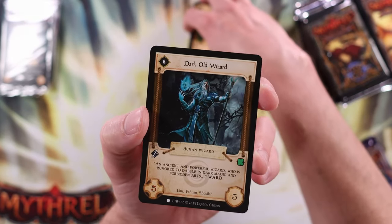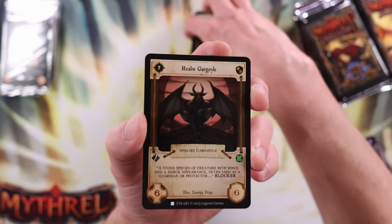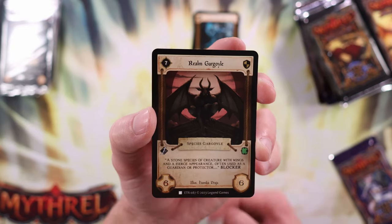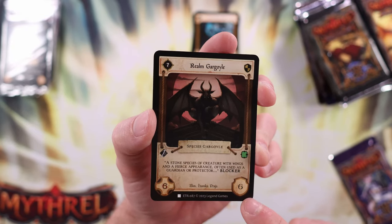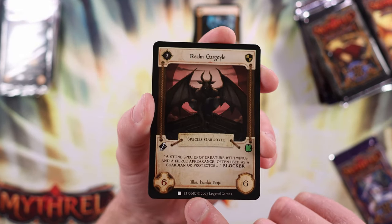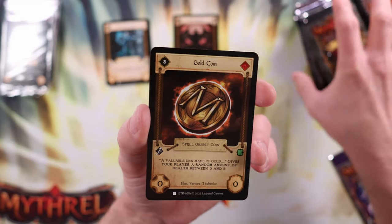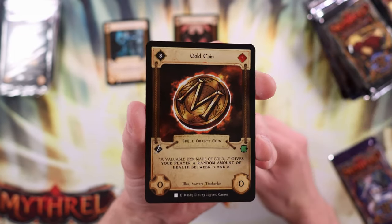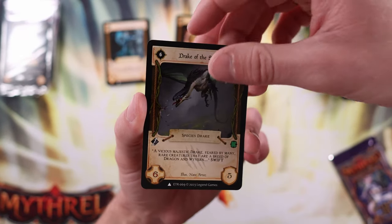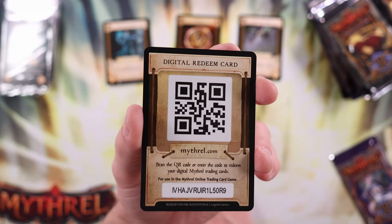So we had spells, equipment, and now we have a human wizard. It doesn't seem like a really super complex game and I like that. Realm Gargoyle — looks like a big baddie, high resource cost, six attack, six defense. He is a blocker — I don't know if that means he can only block. And also, we had an uncommon here with squares for the rarity indicator. Here we have Gold Coin — spell, object, coin, so some cards are spells and objects. And then Drake of the Sky, which has a triangle rarity — so I would guess that's a rare. Maybe that last card is our code card.